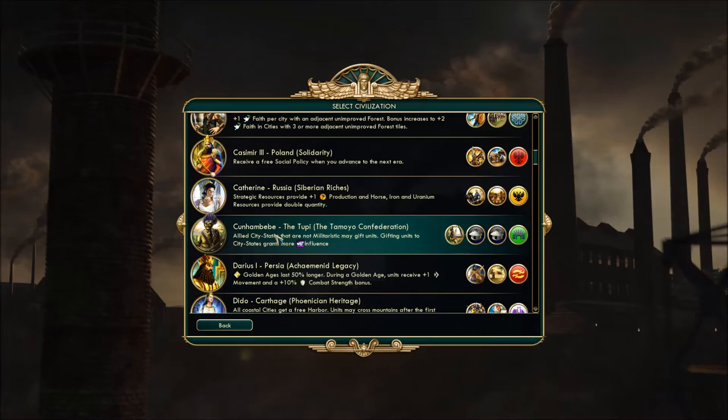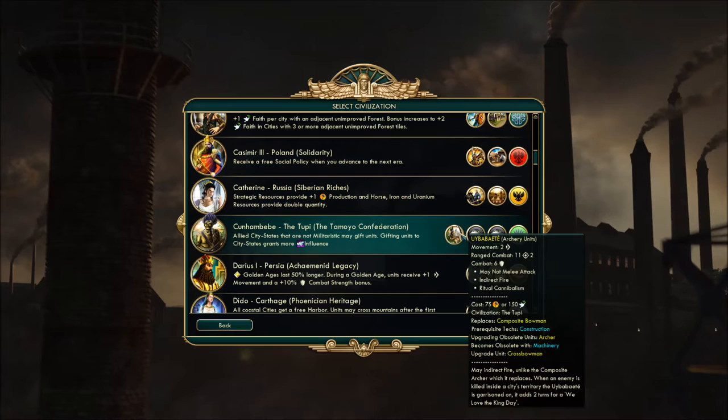Next one up: Kunyambebe from the Tupi. Their unique ability — allied city-states that are not militaristic may gift units, and gifting units to city-states grants more influence. The unique unit is the Wë Babayetë, which can do indirect fire — the ability to shoot over terrain that you normally can't see over, as long as something is spotting for you.